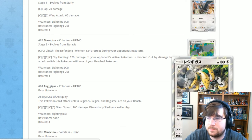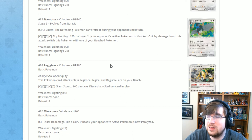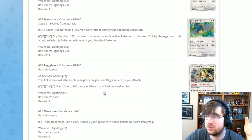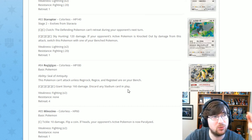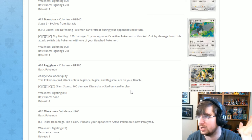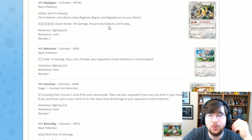If three Regis wasn't enough, we have a tiny Regigigas. It has Seal of Antiquity: this Pokémon cannot attack unless you have Regirock, Regice, and Registeel on your bench. Then Giant Stomp for five Colorless: 160 damage, and discard any stadium in play. Why is this so hard to get off? You'd essentially need to run a playset of each of all four Regis — that's 16 cards — plus support cards. I don't think this card will be great, but we'll try it out and see.